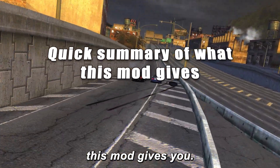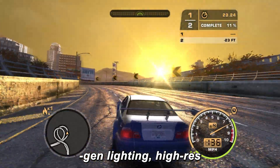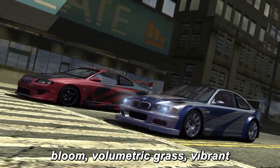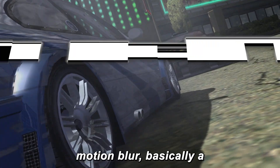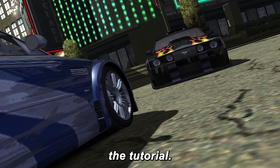Quick summary of what this mod gives you: Xbox 360 shaders, next-gen lighting, high-res world textures, beautiful sky bloom, volumetric grass, vibrant colors, better reflections, smoother motion blur. Basically, a full graphical upgrade for Most Wanted. Okay, now let's start the tutorial.